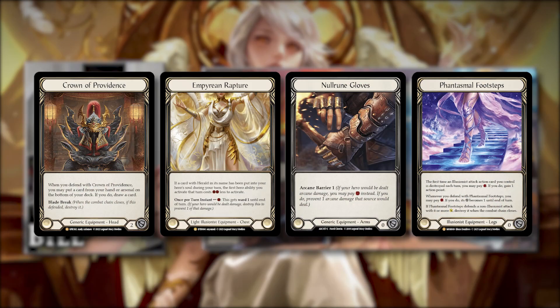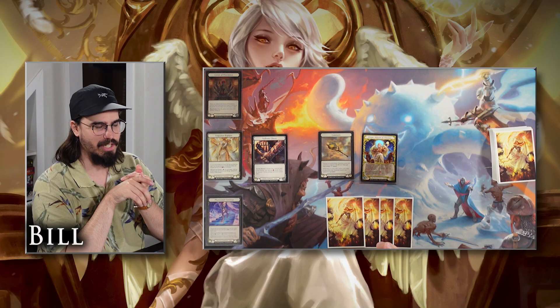For my equipment, I'm running Crown of Providence — blocks for two, helps you fix your hand, it's just really good. I'm also playing Empyrean Rapture, which works really well with Prism's ability to make her ability free and allow you to potentially flip some figments into Angel form right as soon as you get them, which can be quite good for continuing to apply pressure. I also have Null Rune Gloves because my opponent is going to be dealing some Arcane damage. And then Phantasmal Footsteps, just because it's a good card.